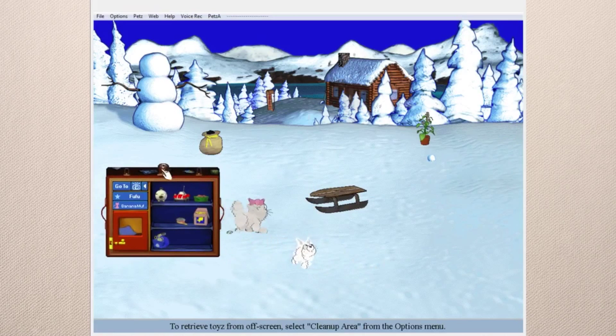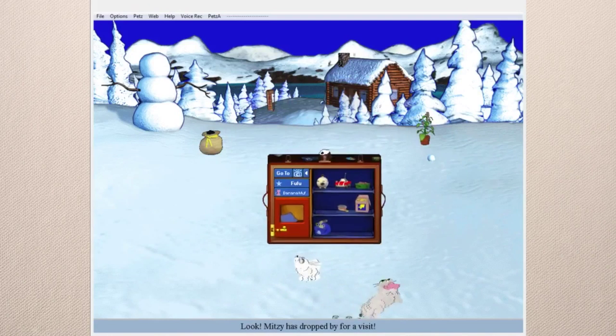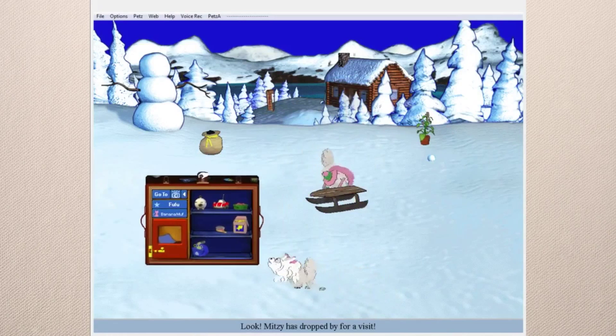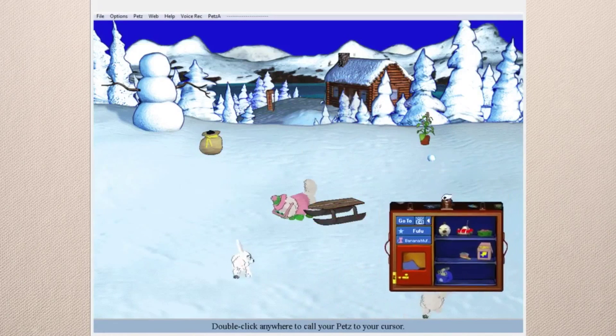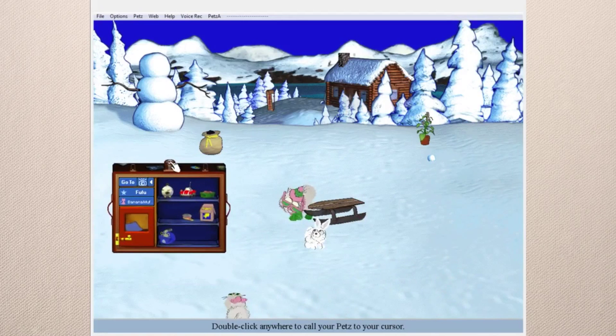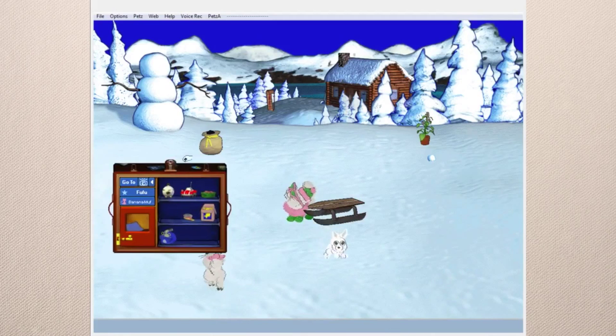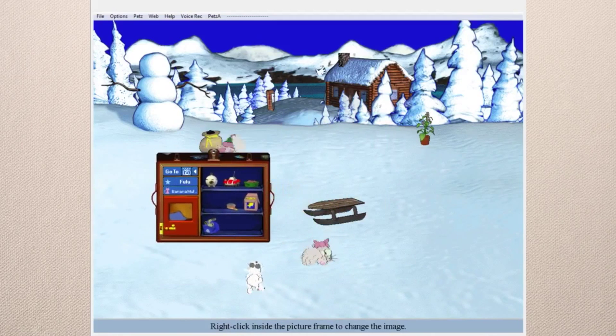I haven't made any custom placements yet because I just installed this game like an hour or two ago. Oh yes, there's another Chinchilla Persian — Mitzi — all accessorized and everything. I should have put some clothes on these pets too, but I kind of forgot about that.